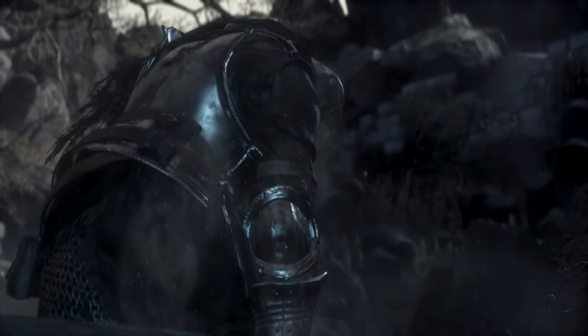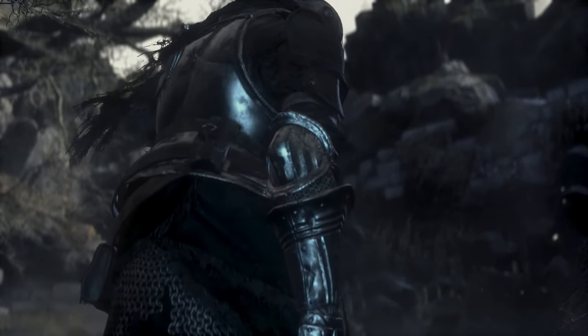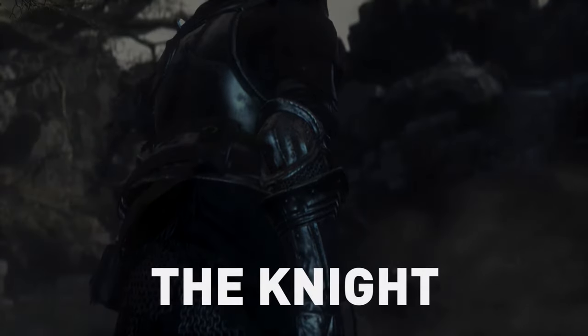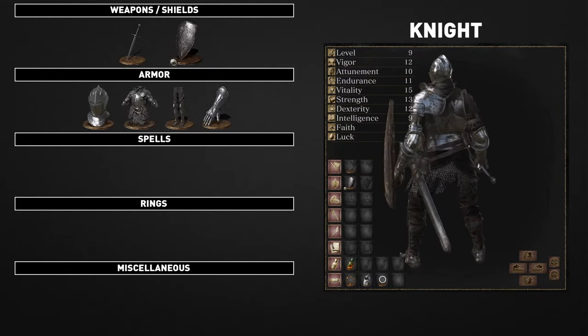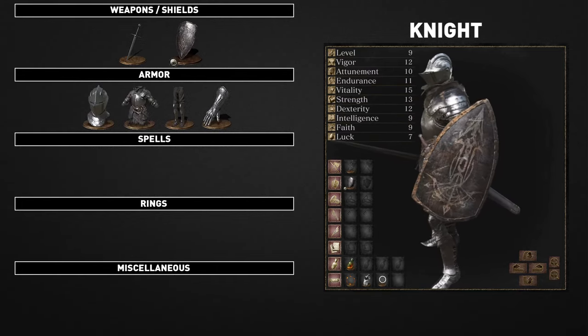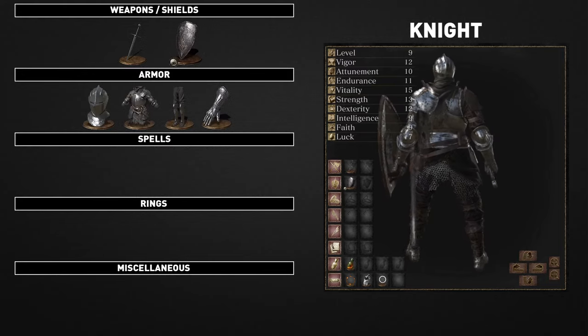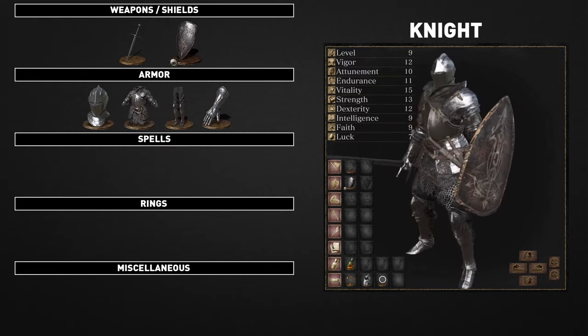An obscure knight of poor renown who collapsed roaming the land, sturdy owing to high vitality and stout armor. The knight is typically going to be the safest class for beginner level players. It's got good armor, a decent shield, a solid weapon, and a stat variety that will allow close and ranged combat, and has the smallest value in the luck stat.